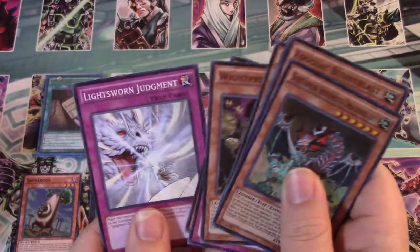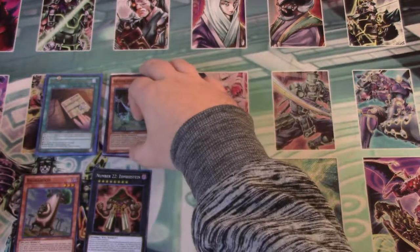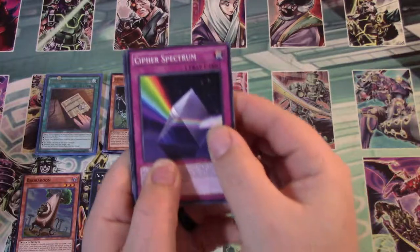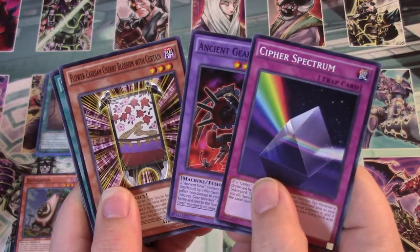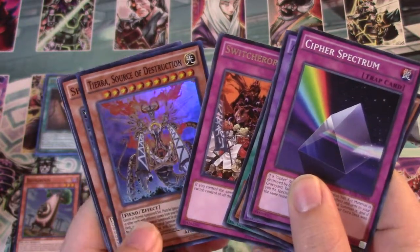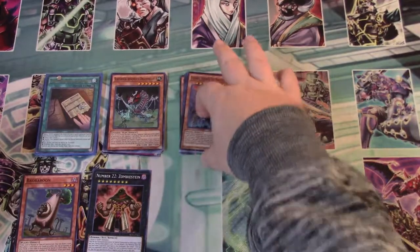Light Sworn Judgment — I never knew they came out with another Light Sworn Trap Card. Nothing crazy. Sub-Terror Behemoth Draguseri. Cypher Spectrum. Ancient Gear Howitzer. Flower Cardian Cherry Blossom with Curtain. Zodiac Sign. Switcher-ro-ro. Tierra, Source of Destruction — that's a funky looking card, I've never seen that actually. Shino Bird Crow. Spiroid Horse Stilts. And Yoko Tuner.